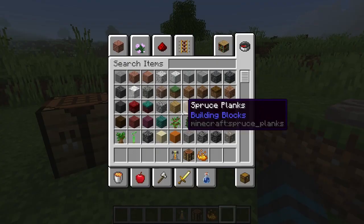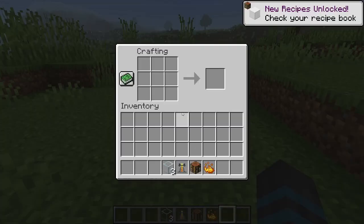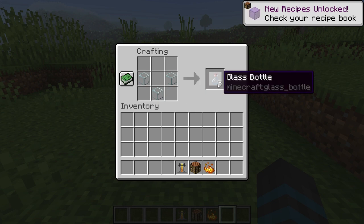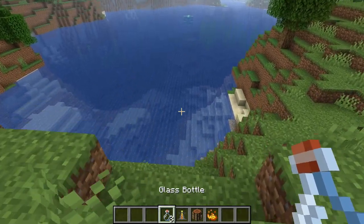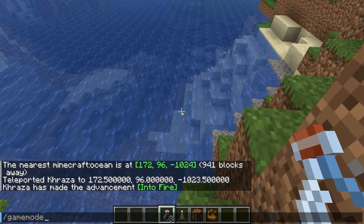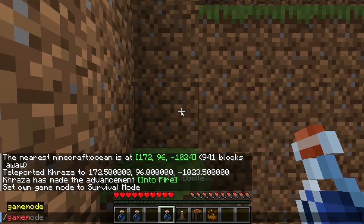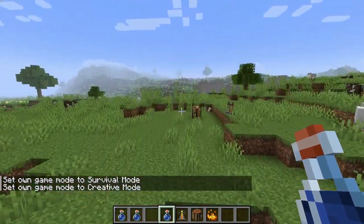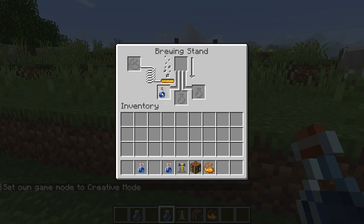Keep the other blaze powder. The next thing you need is glass — get a few of those and come right here. When you do that it creates glass bottles, and then you can come to the water to fill them with water. Come back over here to your brewing stand and place these right here.